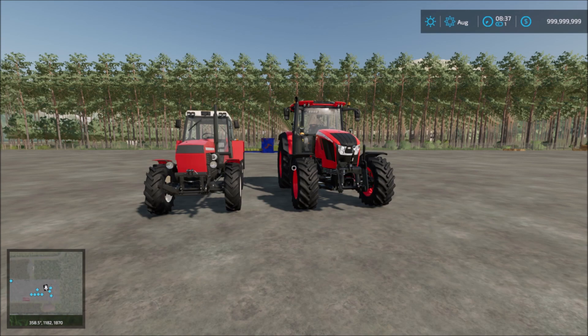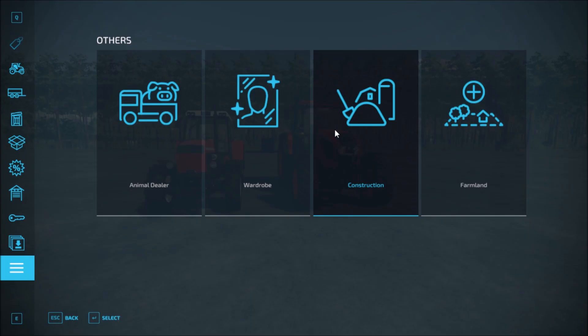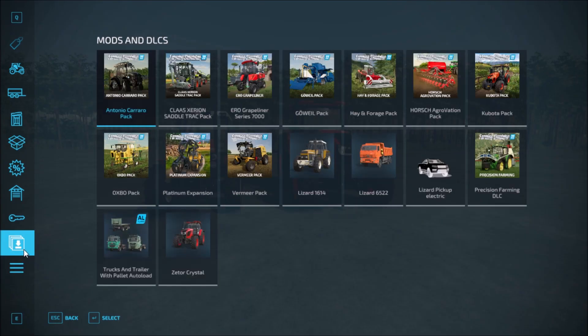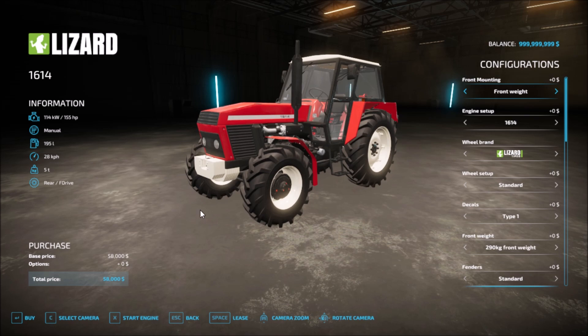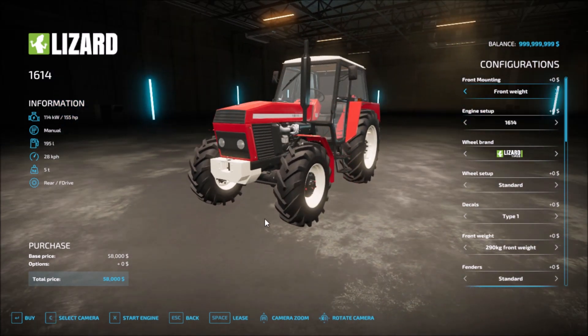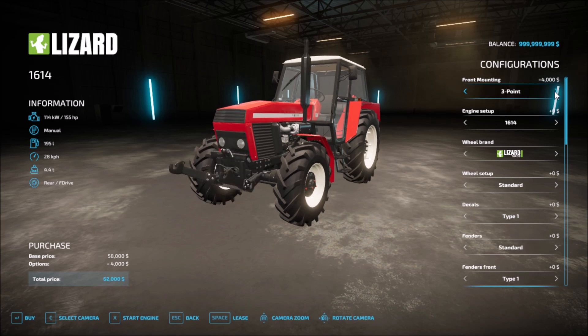Next we have these two tractors, so we go into tractors now. The first one is the Lizard 1614. Let's see the customization — this is how it looks. Base price is 58,000. You get front weight, three point, and front weight. Engine setup: 1614, 1614 fast transmission, and then back to 1614.